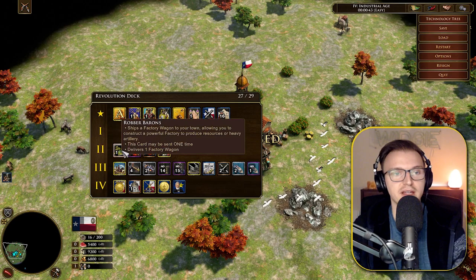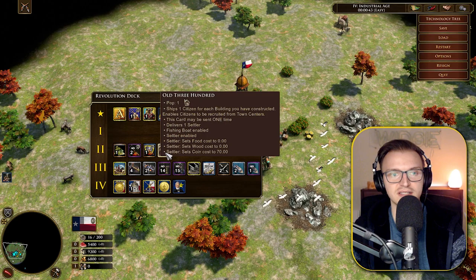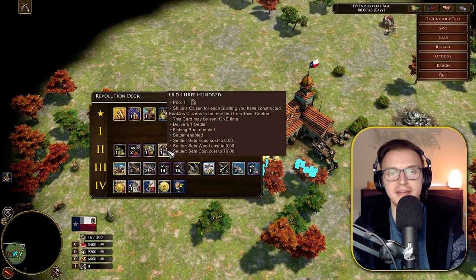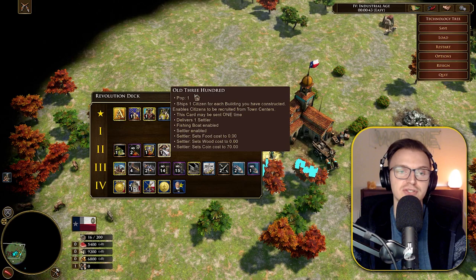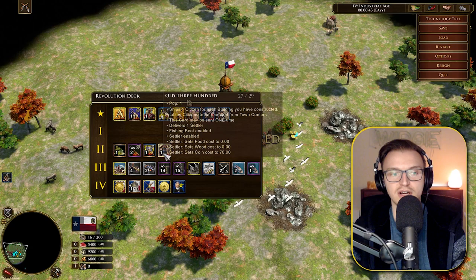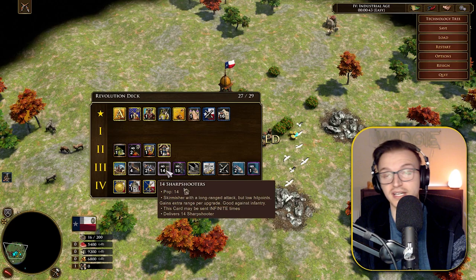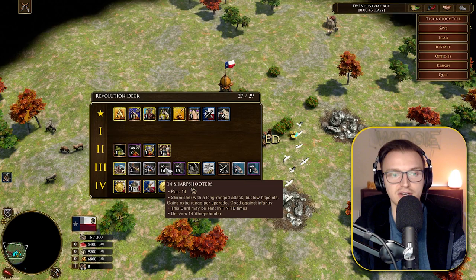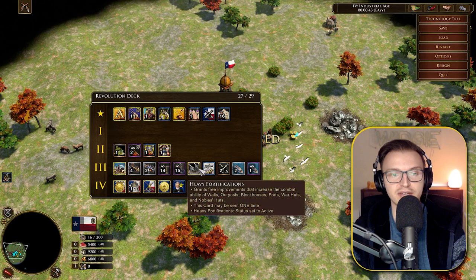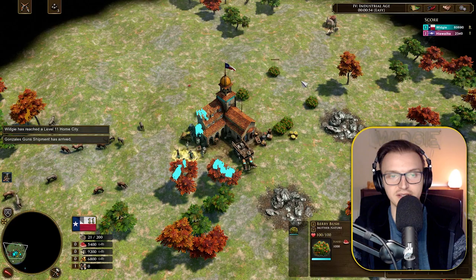We have the factory wagon, two haciendas, and The Old 300 — ships one settler for each building you have constructed, which is very good for rebuilding economy post-revolt. Liberation March appears again. Four Culverins, two heavy cannons, Sharpshooters — which I think have been improved from before — and 15 Regulars. We also have Heavy Fortifications and the Gonzalez Guns: each existing fort and town center spawns a Napoleon Gun.